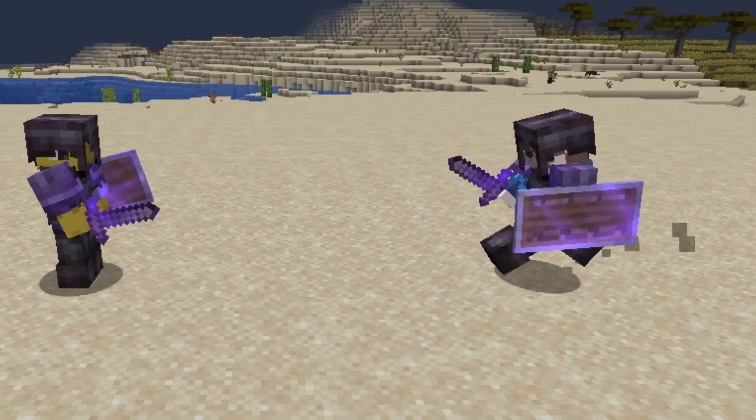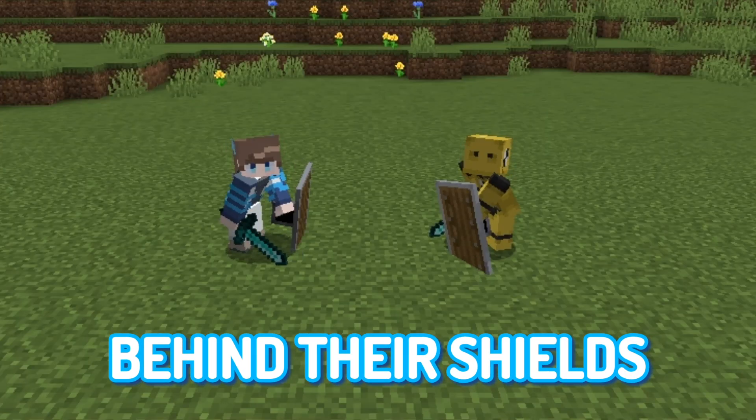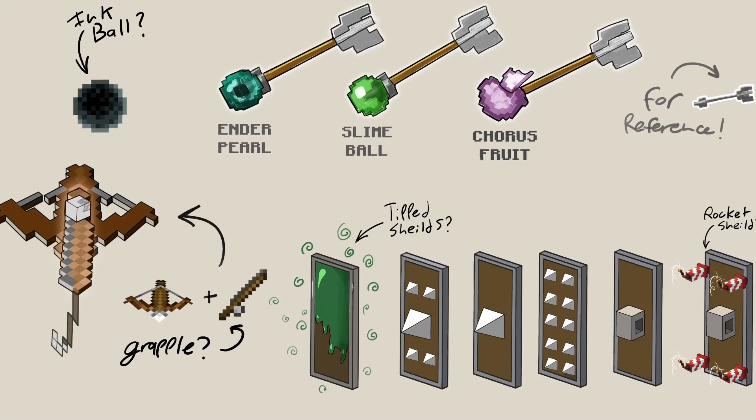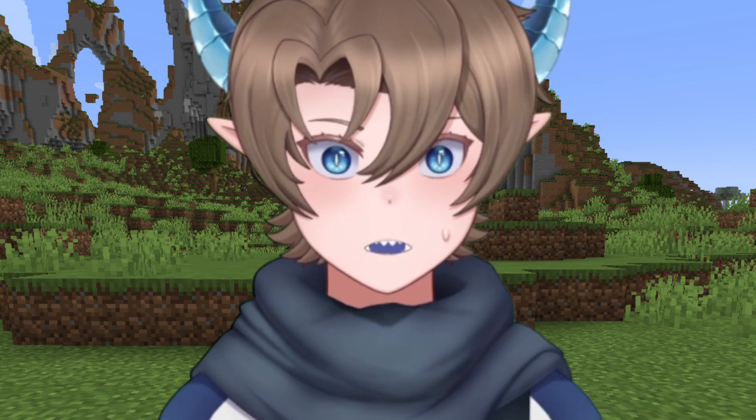My plan is to design a weapon that completely prevents players from backing down when evenly matched. This way, no one just hides behind their shields like a coward. So after about four hours of designing, I had come up with a lot of different ideas. Some are better than others, but one of these has to solve the problem. I hope.